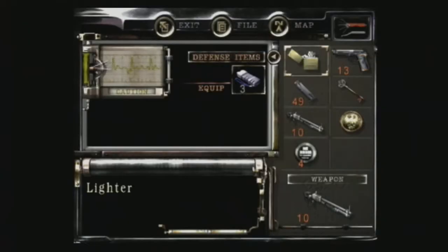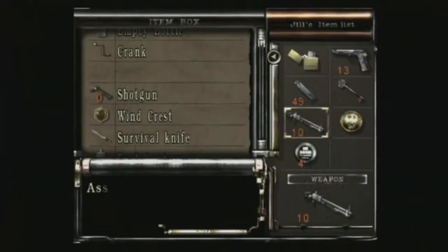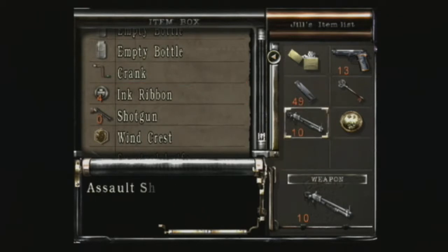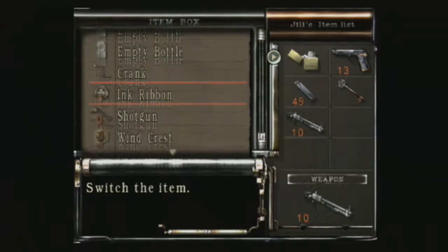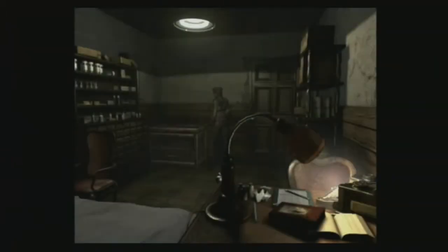I don't know about the Eagle Crest at the moment. Get rid of it, fuck it. You sure? Yeah, I have a feeling that we'll need more medals before we can actually use it. And check your map. See all those reds? We only need one of those reds.